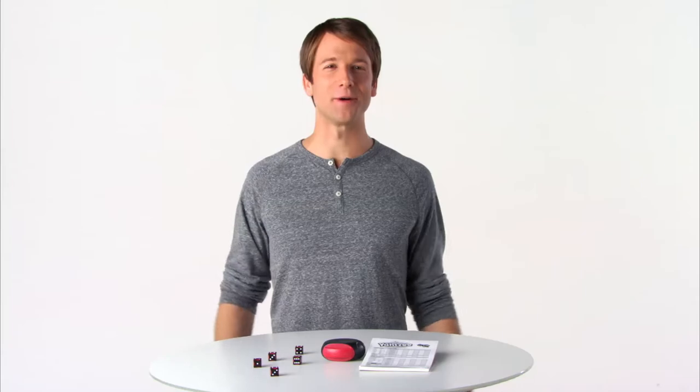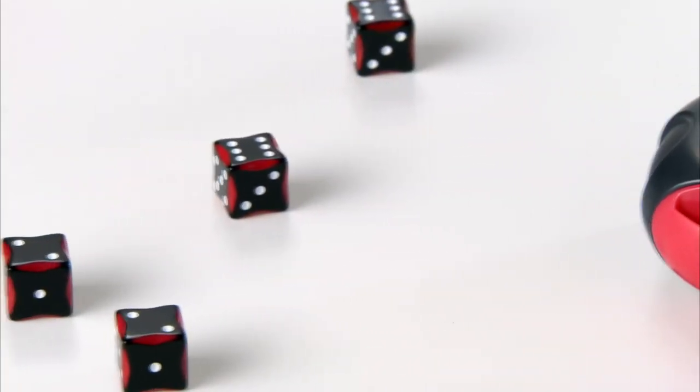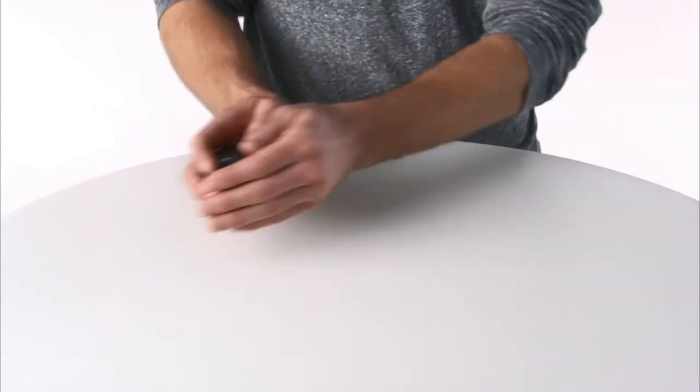Here's Yahtzee Classic from Hasbro. Now with a sleek shaker and casino cool dice, you're ready to roll. Drop the dice into the shaker, shake them up, and let them roll.